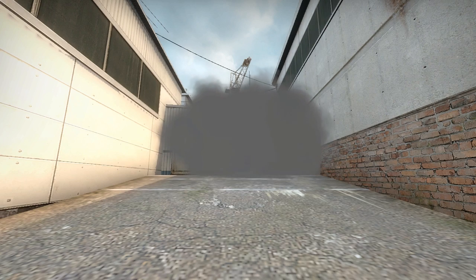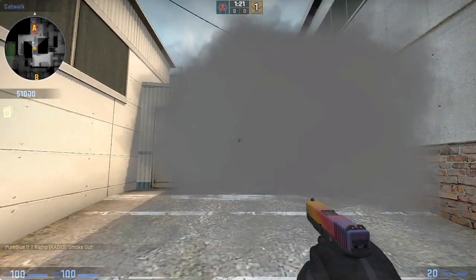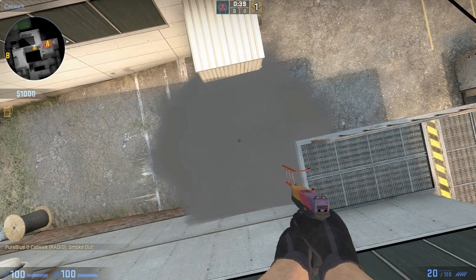The smoke is very important in my opinion, because Cache is a map where mid control is everything. This smoke, combined with the smoke I'll show you tomorrow on mid connector, should give you mid control pretty easily.